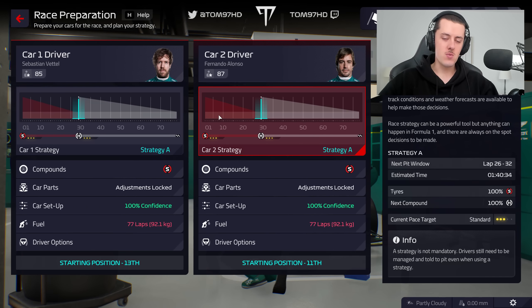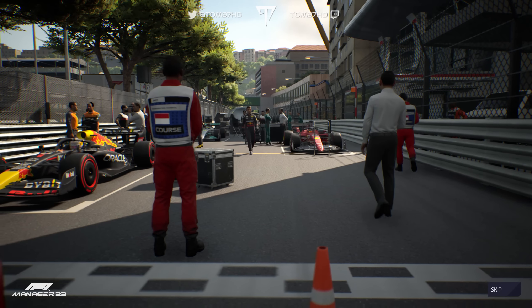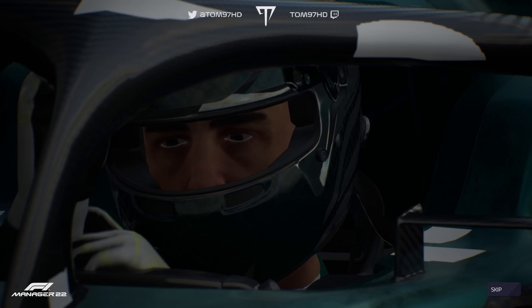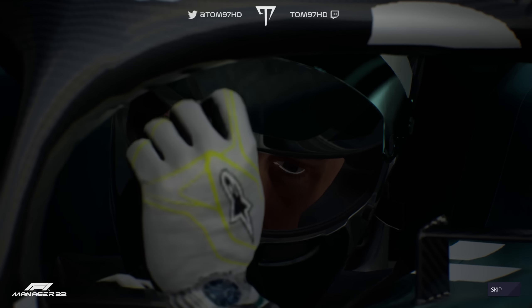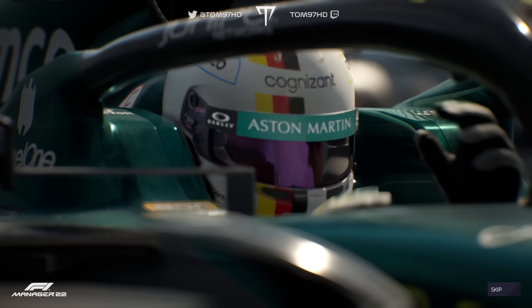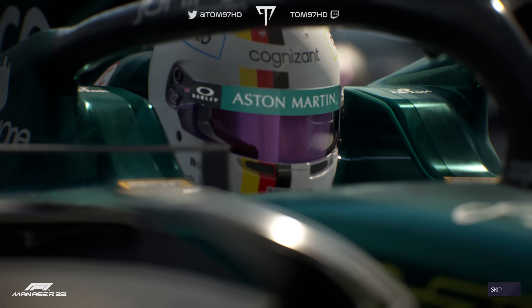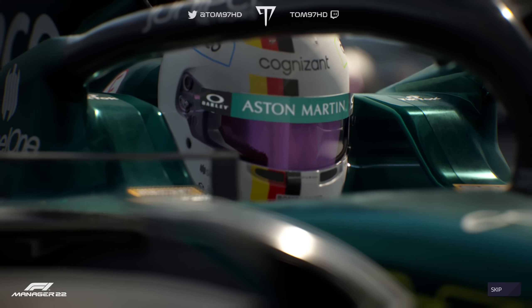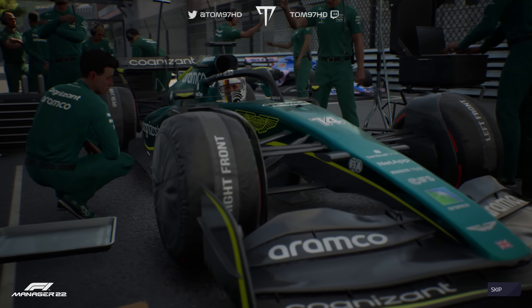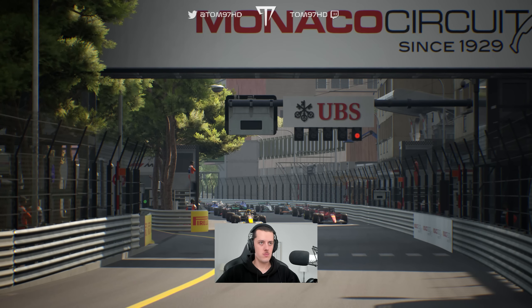We're going to go standard modes and underfuel both cars by a lap, factoring in the rain — I want a slightly lighter car which might help with tyre management. We'll start both cars on the soft and go for the hard tyre, which should align with the rain arriving as long as there's no big delays. The soft could be a better option in terms of holding P11 and P13 and moving into the points if we time the strategy right.